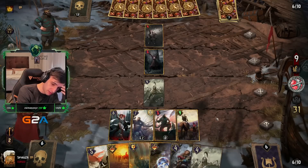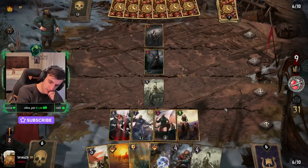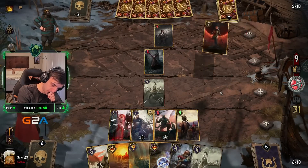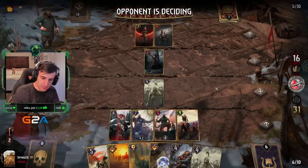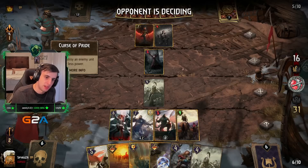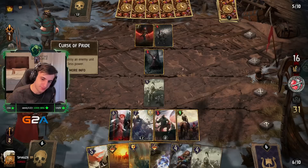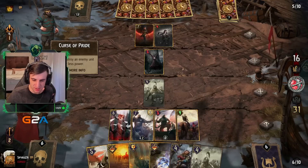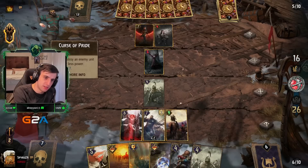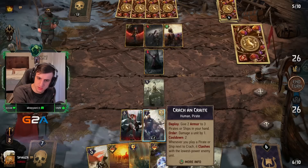Let's see what he gets. 10 or less power — means Krach dies. Something not that bad — Krach doesn't have many pirates in it anyway, whatever. What's the passive though? Cooldown seven — it's a bit late for cooldown seven, isn't it? I killed the Bjorn actually. Interesting.